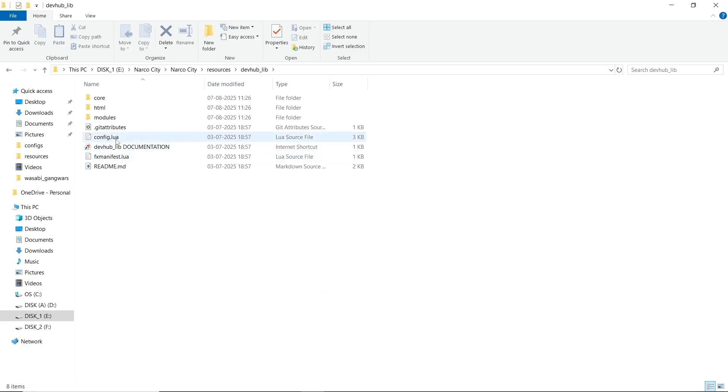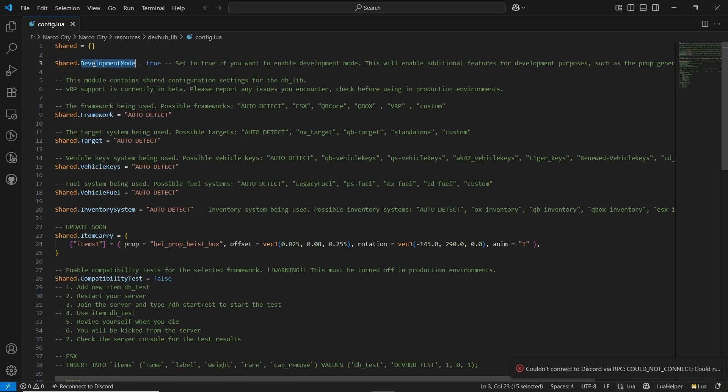Now let's see the DevHub Lib. Open the config.lua. Here you can see the development mode — you can enable it for personal users or leave it. Here's the framework selection for the server. I am using QB Core, but you can also leave it to auto-detect — it will automatically detect the framework, target, and vehicle key. Same goes to the inventory. I'll show you my configuration: QB Core framework, ox_target variation, renewed vehicle keys. It already supports multiple key systems and multiple frameworks and target systems without any issues. We are using CDN Fuel and ox_inventory.